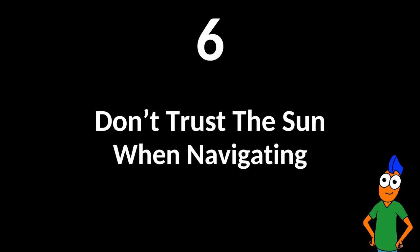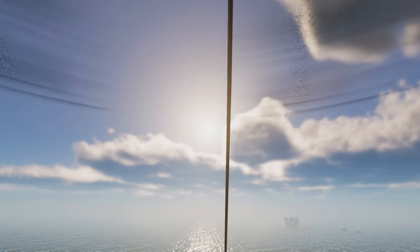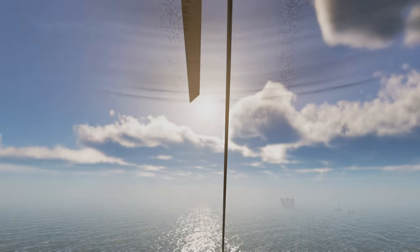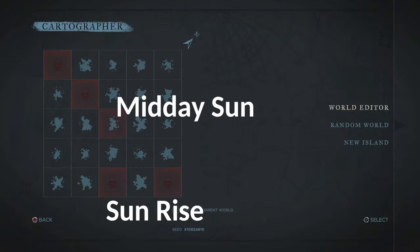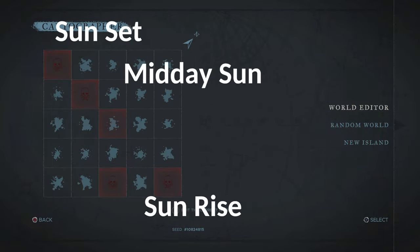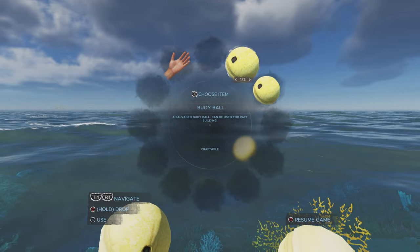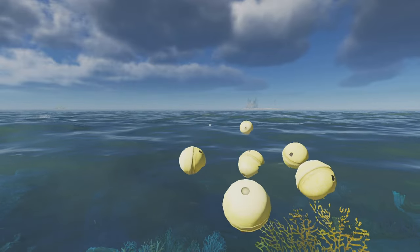Don't trust the sun when navigating. Do not navigate by the position of the sun. In your game, the sun will rise in a direction between east and southeast. As for midday and sunset, all bets are off. It can sit midday in a variety of northern directions, and it can sit anywhere from west to due north. On the other hand, the ocean current always goes from north to south no matter which map you load into, which is handy if you have misplaced your raft since you may be able to swim south and catch up to it.